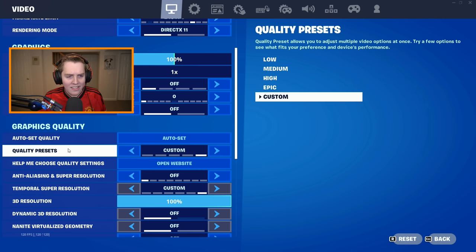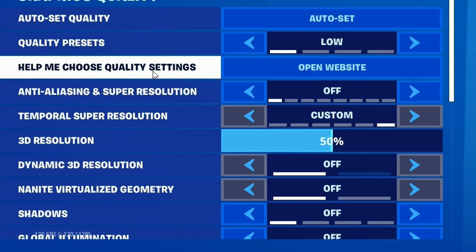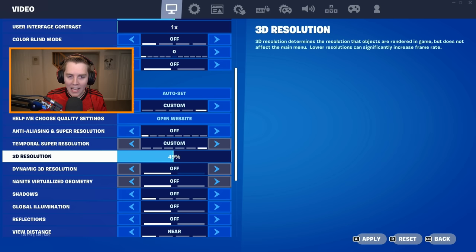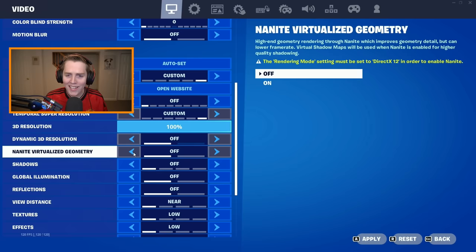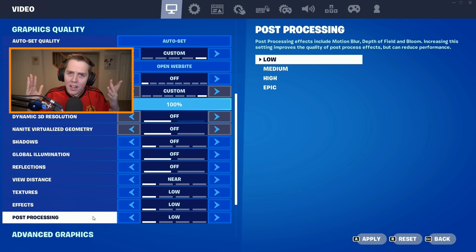For Anti-Aliasing and Super Resolution, turn off. 3D resolution will automatically drop to 50% — put it back to 100. For shadows, turn off. Global Illumination, turn off. Reflections, turn off. View distance, on near. Textures, low. Effects, low. Post-processing, low. We want the best FPS, not a good-looking game.